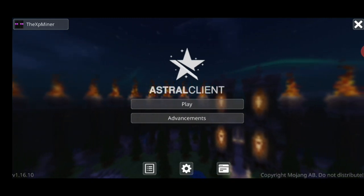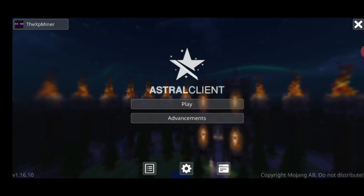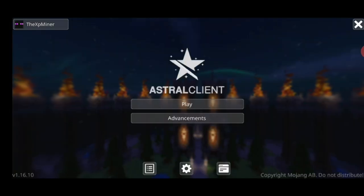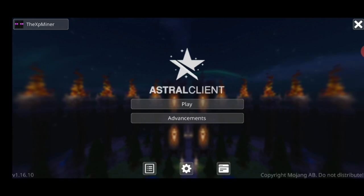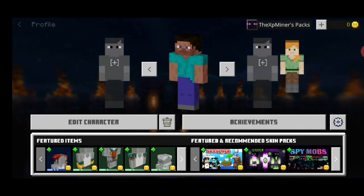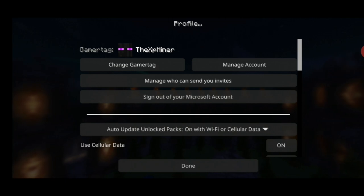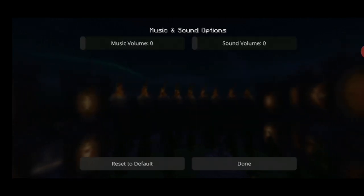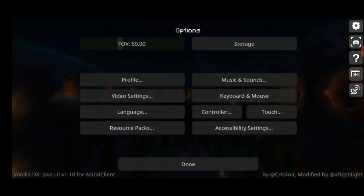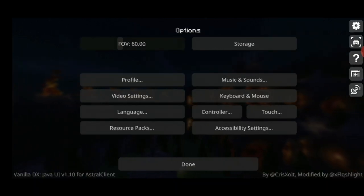What's up ladies and gentlemen, the XB Minor here. Today we are reviewing the Astro client. This looks sick — I like that it has the creeper with the name, that's cool. Got an X, I think that's to close out. Got the play, achievements — I love that it has the achievements. Got your profile settings, profile looking good. Get the music and sound, video settings, languages, resource packs, keyboard and mouse, accessibility, and storage.